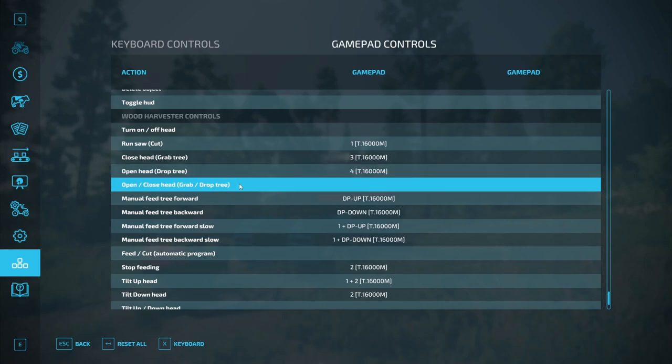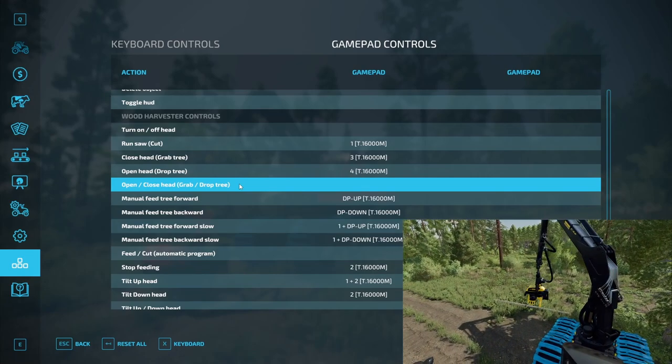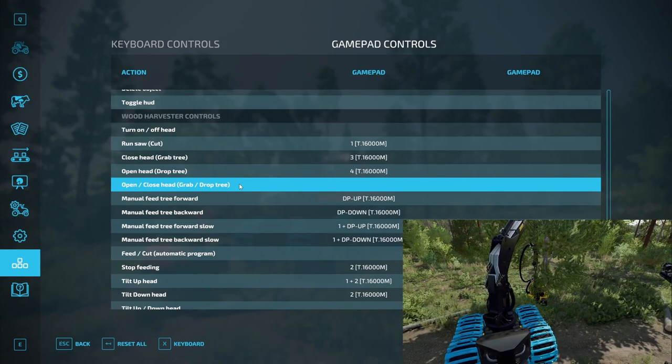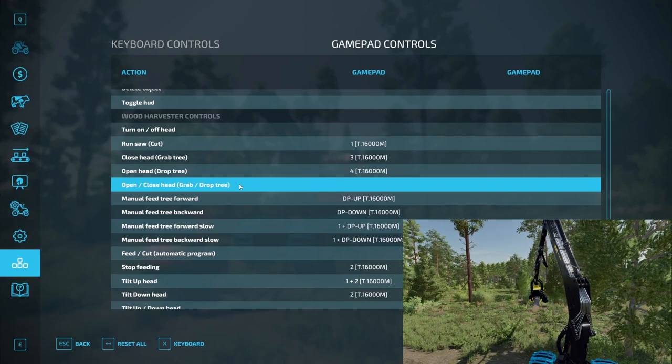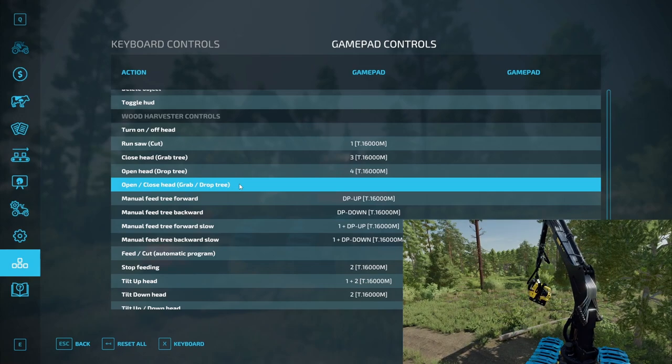Open/close head — I personally don't use this button, but it's an option used in real life, for example in Ponsse harvesters. This button works as a toggle: if the head is open and you press the button, it closes completely, and if there is a log in range, it grabs it — same with standing trees. If the head is closed and you press the button, it opens completely, and if there is a tree in the head, it drops it. Like the open button, when the head is closed, if you hold the button down, in addition to opening and releasing the tree, the head tilts up.